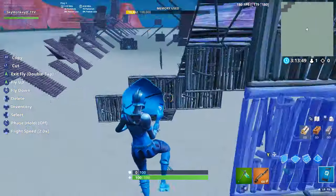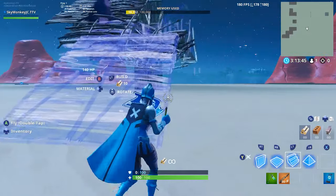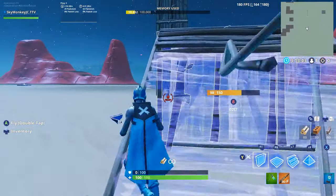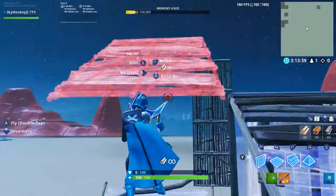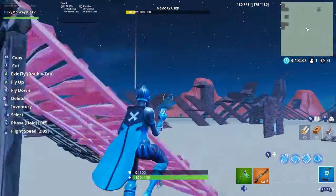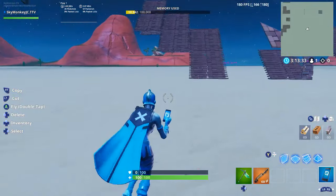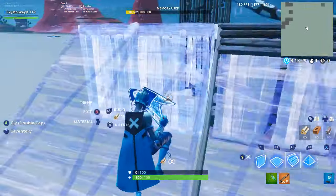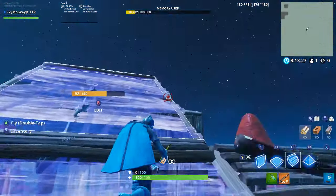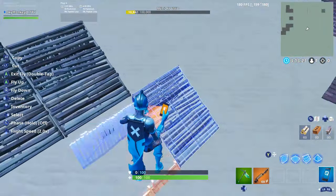And then I'm at the building. You place a ramp, you hold down wall, jump up, and double ramp. I'm not doing it fast right now, but this is what it looks like. So that's how you do it.